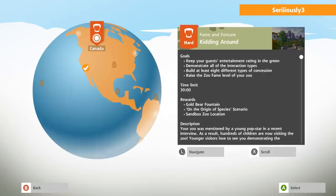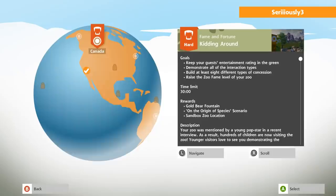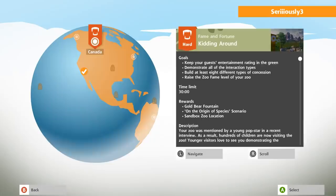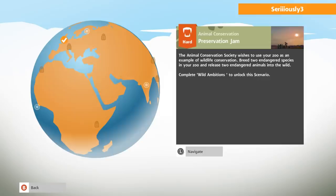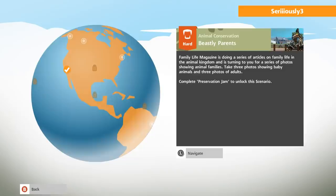We don't have Vine Dining unlocked, I swear I can't reach it. Trees to Meet You sounds amazing. We also have the Kidding Around one unlocked that we can actually do, and it is a hard challenge for Fame and Fortune — it would give us a gold bear fountain and the Origins of Species scenario. Be still my Darwin-loving heart! Apparently our zoo would be mentioned by a pop star in a recent review, which could cause us a little bit of trouble but would be kind of fun.